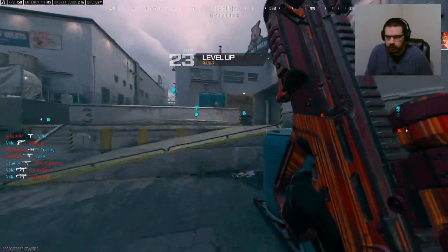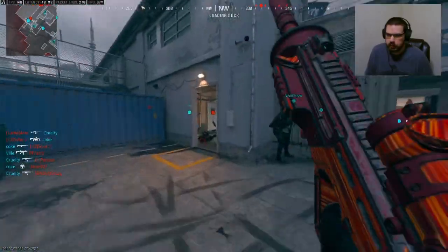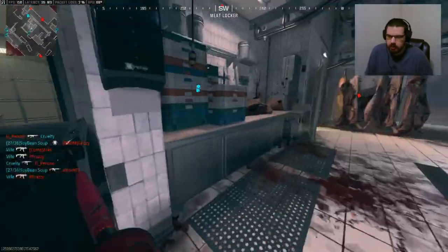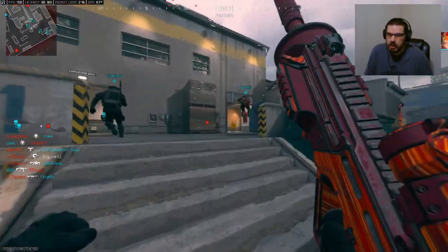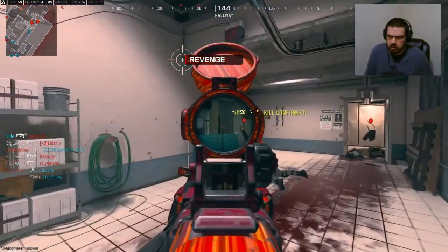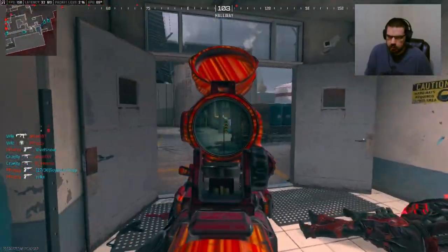We have an enemy right here in our spawn and nobody does anything about it. That's why I don't like this map — it's literally nothing but lining up and having everybody sit in the same spots. Teammate was literally watching right there and did nothing. That's why I do not like this map — it's literally just designed for people to sit in corners and wait.